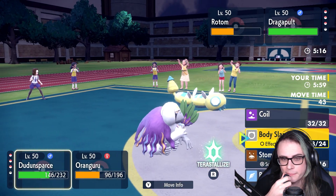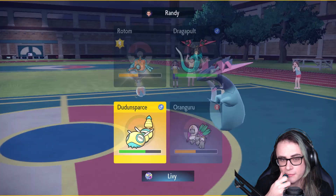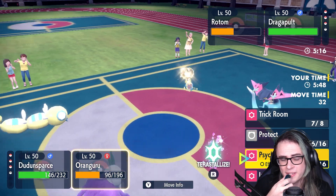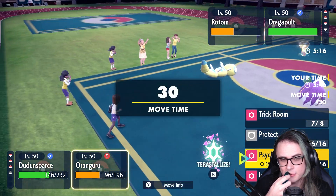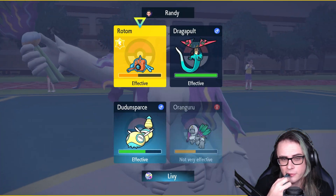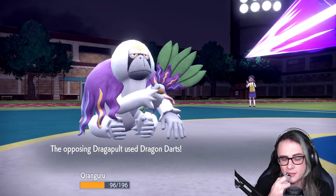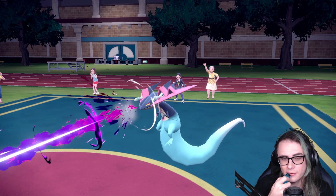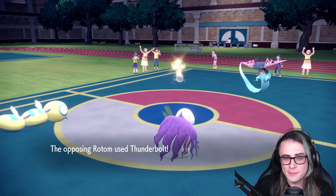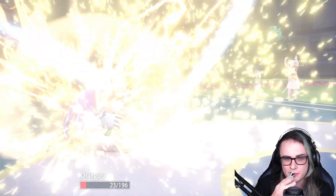At this point I think I need to go for a Roost and kind of hope that Randy doesn't take me out. He would basically need to go for Dragon Darts plus T-Bolt, which is fairly likely. I'm going to go for Psychic on Rotom just in the off chance, but I need to make sure Dudunsparce can live through this — and it doesn't look like it will. I really hate Dragon Darts as a move, this move is so annoying.